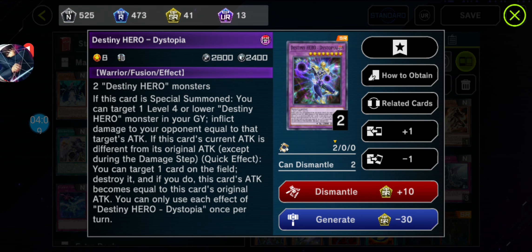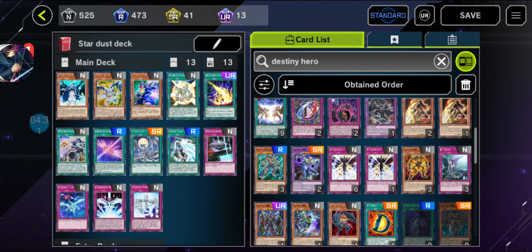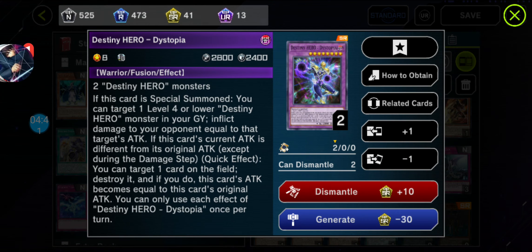Moving along. We got Destiny Hero Dystopia. I think it was shown in the other version — he has another version from the GX version. Basically in Arc-V, there's a version here from GX. If you guys watch Yu-Gi-Oh! Arc-V, it's from the last and previous season. This card is used by a familiar face in Yu-Gi-Oh! GX.